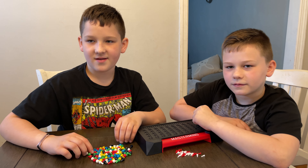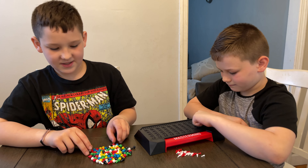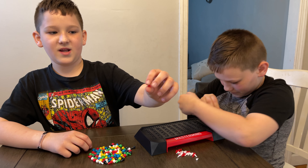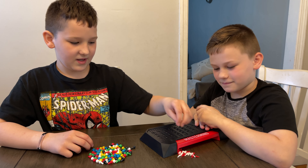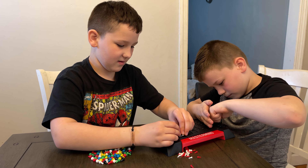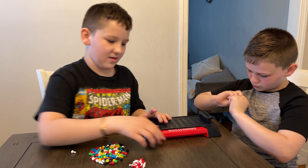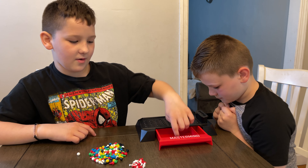Alright everybody, we got it all open. As you can see, this looks like a pretty hard game, but once you learn it, it's pretty easy. So basically you have the code maker over here. You have your colors. This one means you got a color in the right place; this one means you got the color right. So like, let's say you got three colors right and one in the right place. There are tiny pegs and big pegs. This game is super convenient because you have storage trays — the little ones go in here and the big ones go in here.